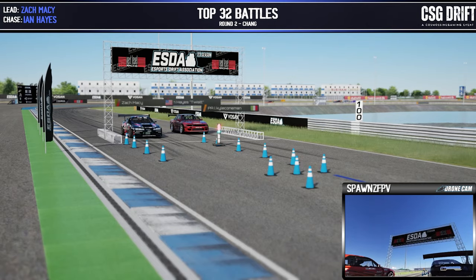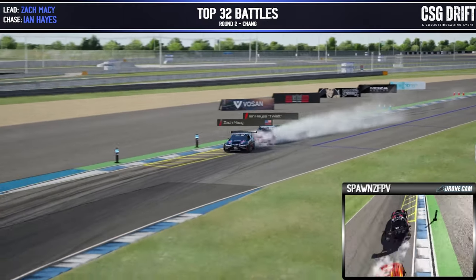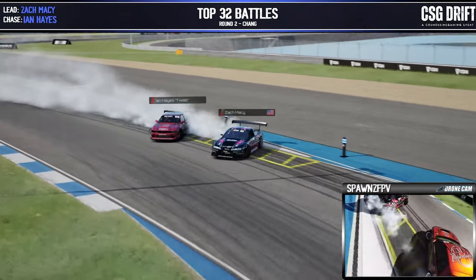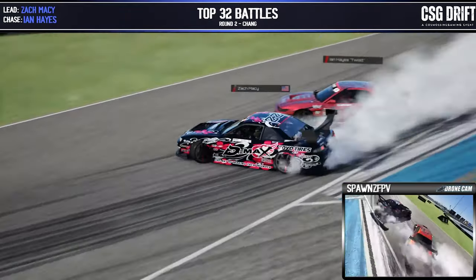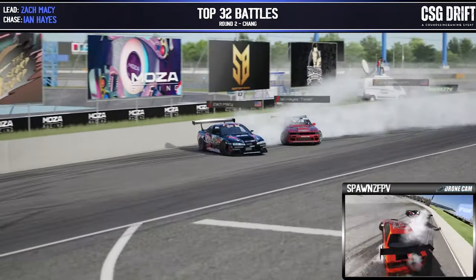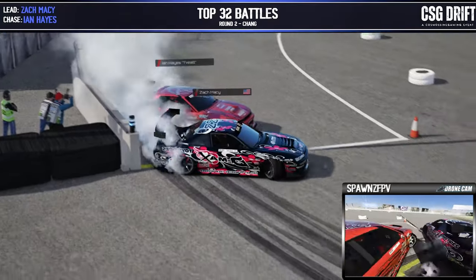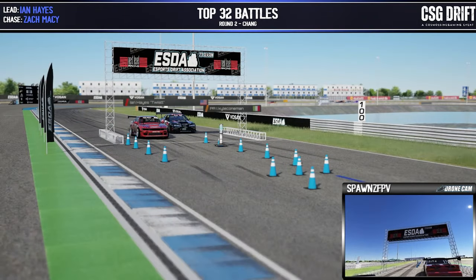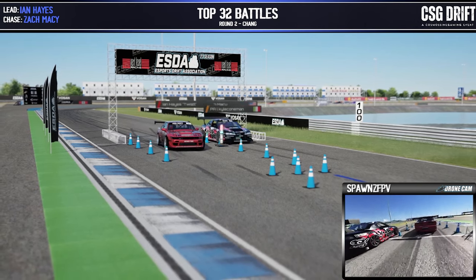Zach Macy versus Ian Hayes, battling it out for top position. Nice solid initiation by Zach Macy coming across the line and through those zones, Ian Hayes right on his door. Definitely a little hesitant on outer zone five where we've seen so many make contacts. Zach Macy fills it out in that zone and Ian Hayes not far behind. Ian Hayes in the lead position now, Zach Macy in the chase.